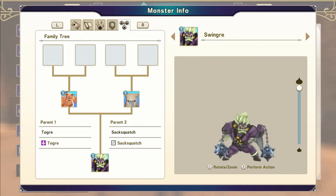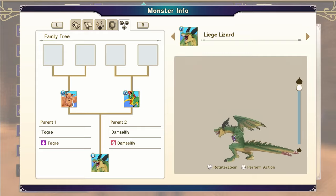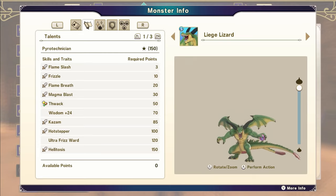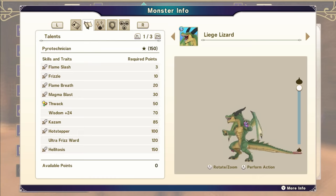I used a Toga and a Saksquatch. I've actually scouted a couple of Togas offscreen because I used one in another monster — the Liege Lizard, which looks freaking incredible. He looks awesome. I don't know if I'm going to use these though. They're not as powerful as my main team. He's got pretty much a Skiltree maxed out already. Helitosis, Hot Stepper — a dance that inflicts extreme fire elemental damage on all enemies. The higher the user's level, the greater the damage. Pretty good.